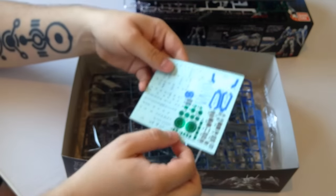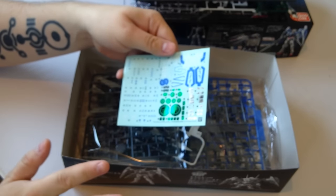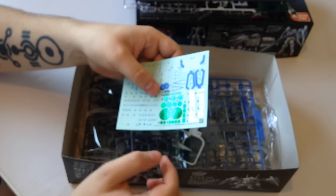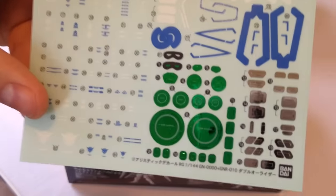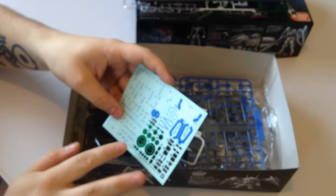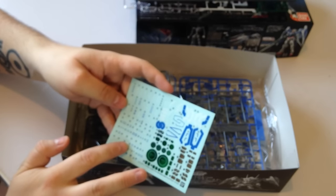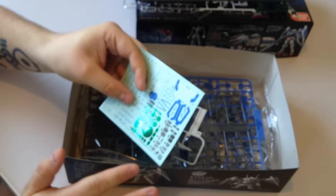We have our decal sheet — or sticker sheet. Someone pointed out I said decal when I should have said sticker, but these are actually sticker-type decals. There are foil stickers for the GN condensers, and these are really elaborate little decals with warnings, the OO designators, and so on. The tiny decals are just super good, as is always the case with RGs — they add some great detail.